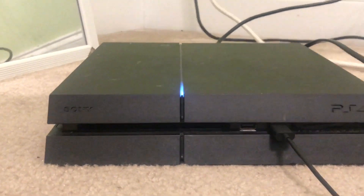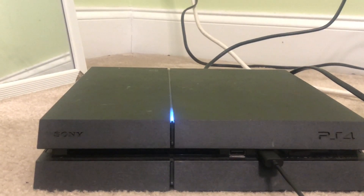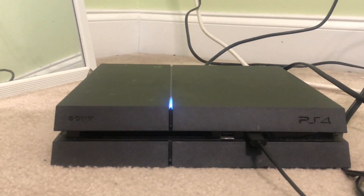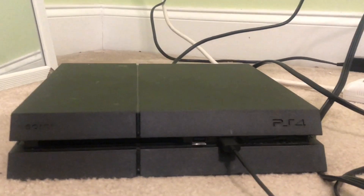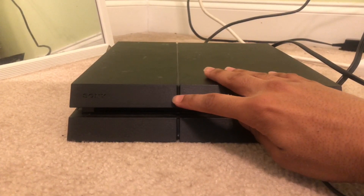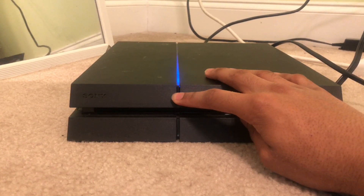You'll see it going off — just be patient. Once the light starts blinking, you'll know it's fully off. Then hold the power button down again until you hear two beeps — one, and then the second — and let go.